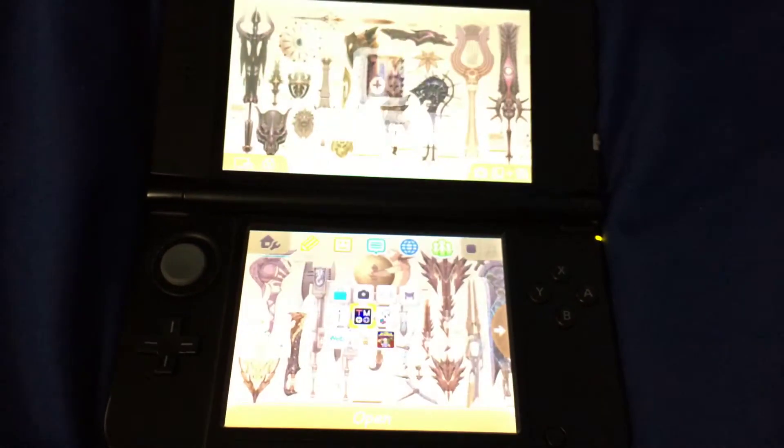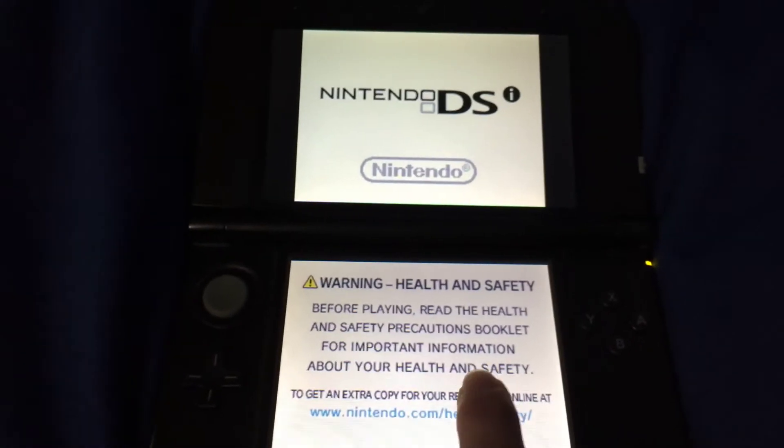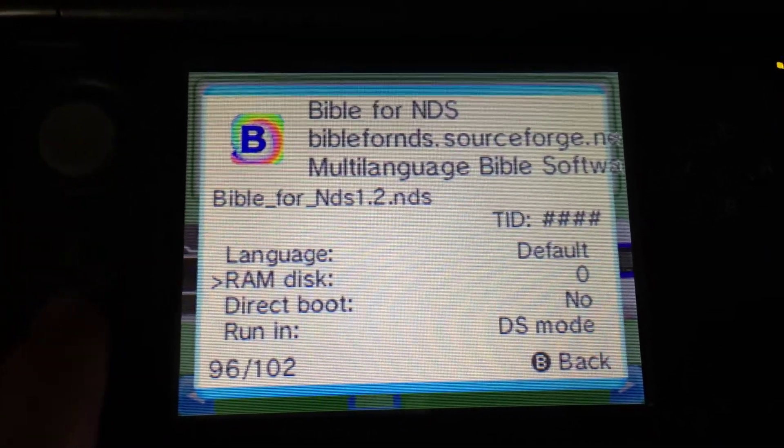So I'm showing you when it doesn't work. This is the correct setup that you need. It should load faster since I've already started up the 3DS. There we go. This is the setting you need. I don't know if the RAM disk matters, but I put it to zero anyway — it works.